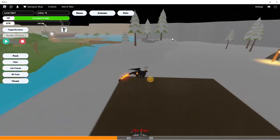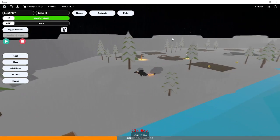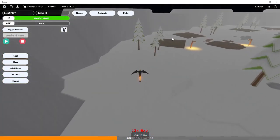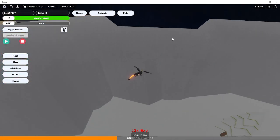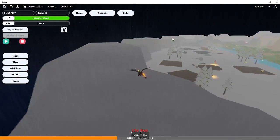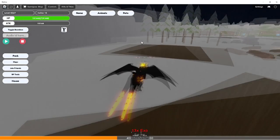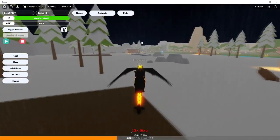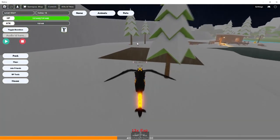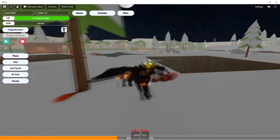I'm gonna zoom out and get a good view of the area. I should also check the trees — that's a place where they could be. I don't see any in the trees. Oh wait — it's right there! That's the last leg for the orange one!